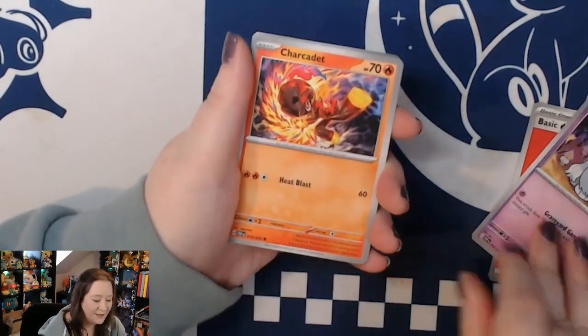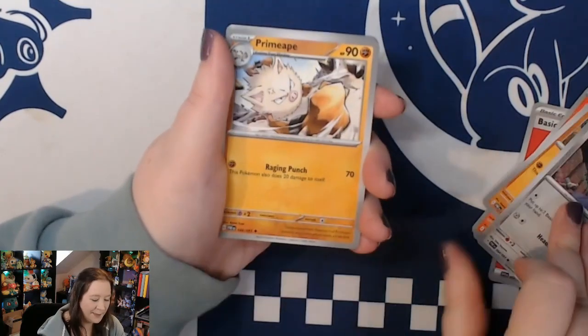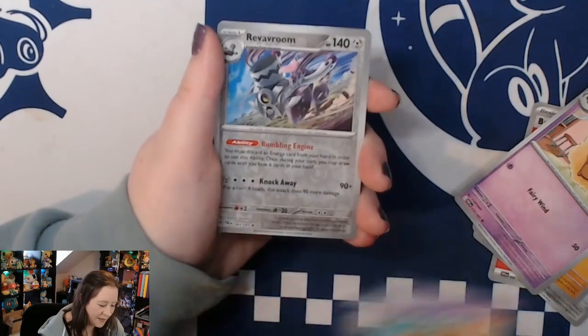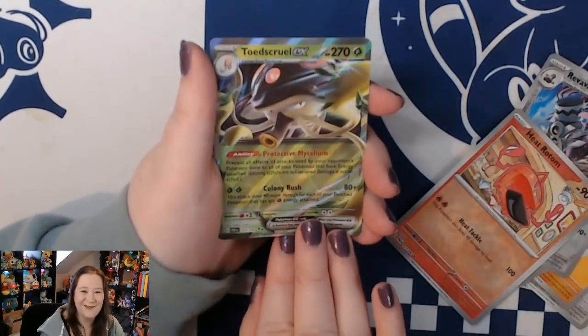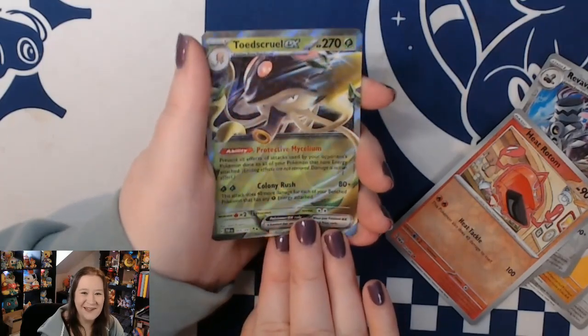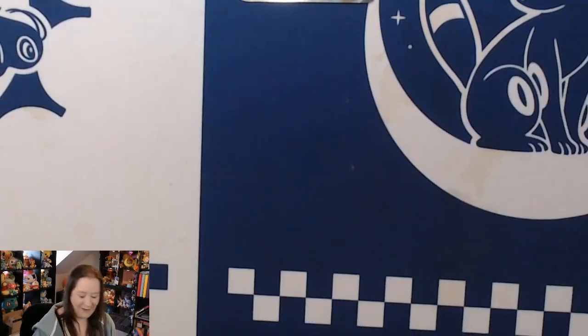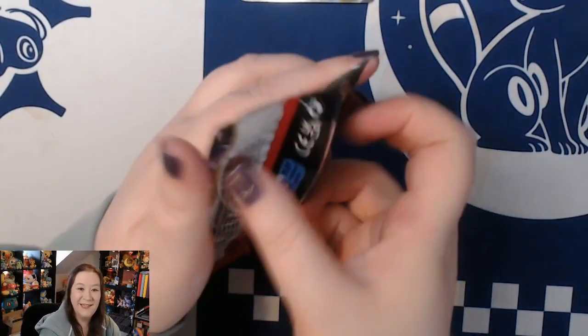We have Greavard, Charcadet, Clobbopus, Veluza, Primeape, Whimsicott, Dachsbun, a reverse Veluza, a reverse Heat Rotom, and a Toadscool EX. Nice - I needed this one but I'm happy with that. Still four packs left out of nine and I have five hits in front of me. This set just gives and gives and gives.